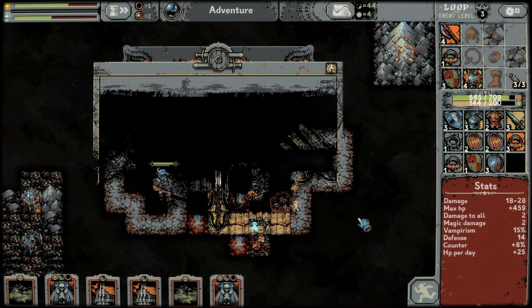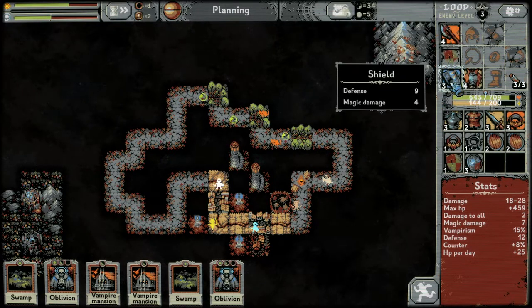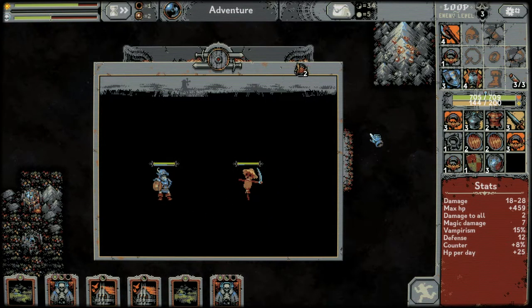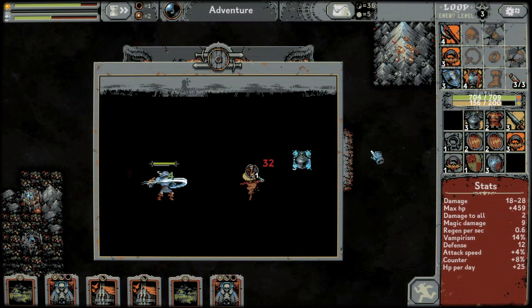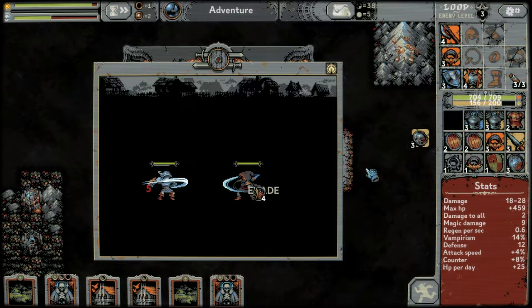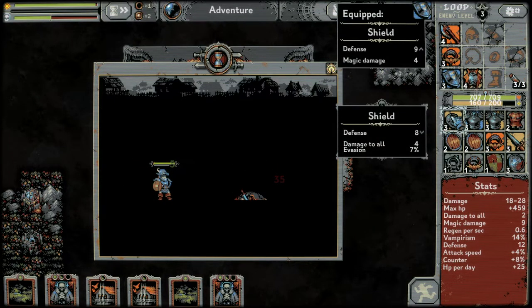There's a scarecrow from the wheat fields — that's cool. This gives us a few less defense but more magic damage, so I'll give that a try. New ring: eight percent vampirism but adds 0.6 regen, four percent attack speed, two magic damage — that's huge. Okay, there's a bandit to kill — eight damage-to-all, four evasion — we'll try that.